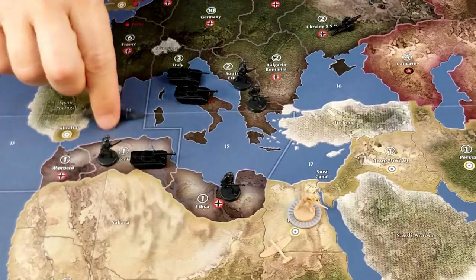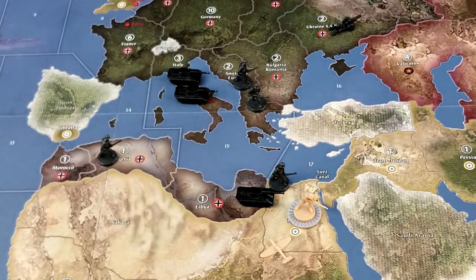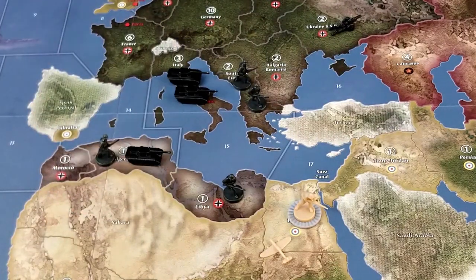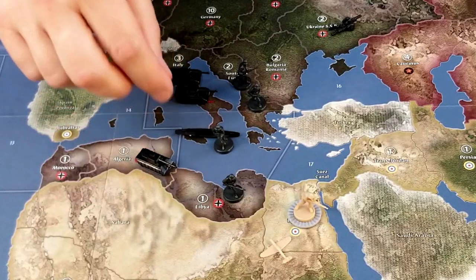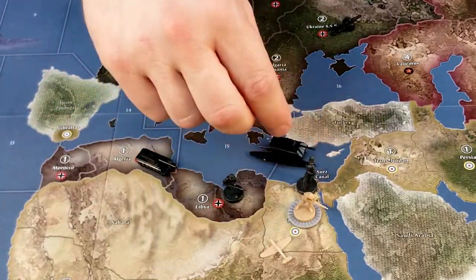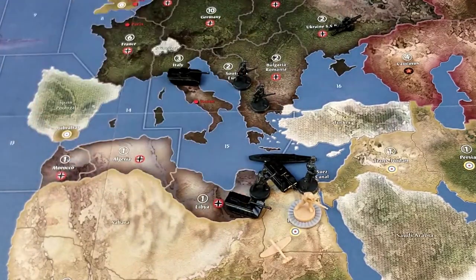So how does all this work in combat? That is an amphibious assault. The Germans want to attack Egypt with everything they can. Without the transport, the best they can do is attack with 1 infantry and 1 tank. But with the transport, they can pick up the infantry in Algeria, move into sea zone 15, pick up a tank from Italy, and offload them both in Egypt to join the land units moving in — making this a much more interesting battle. And that's how you start an amphibious assault. We'll go into a lot more detail about amphibious assaults in Part 5. A well-placed transport can make a huge difference in a battle.